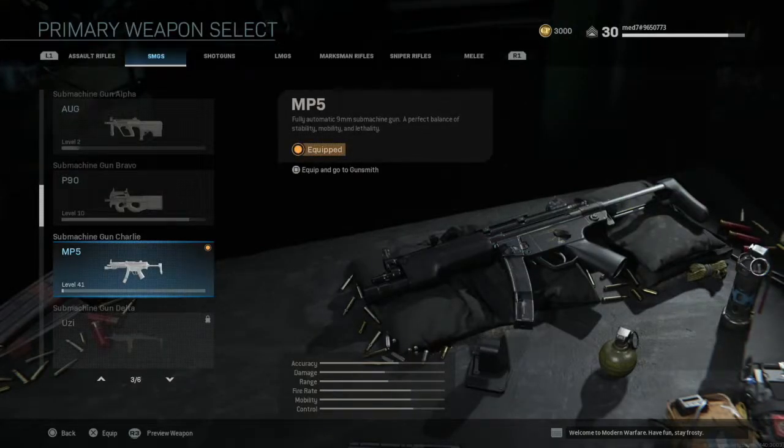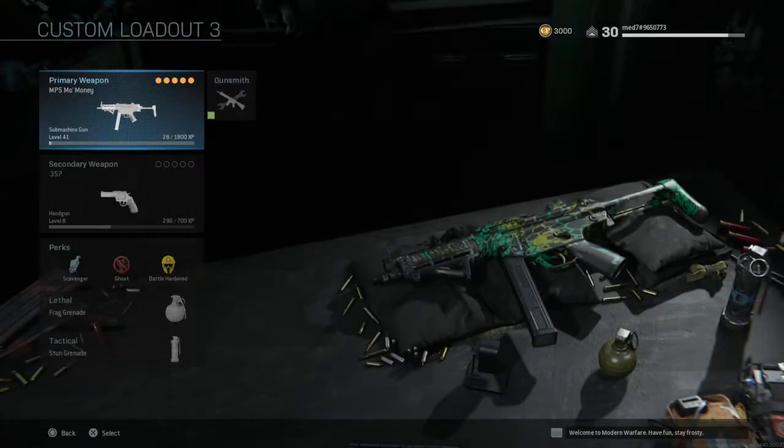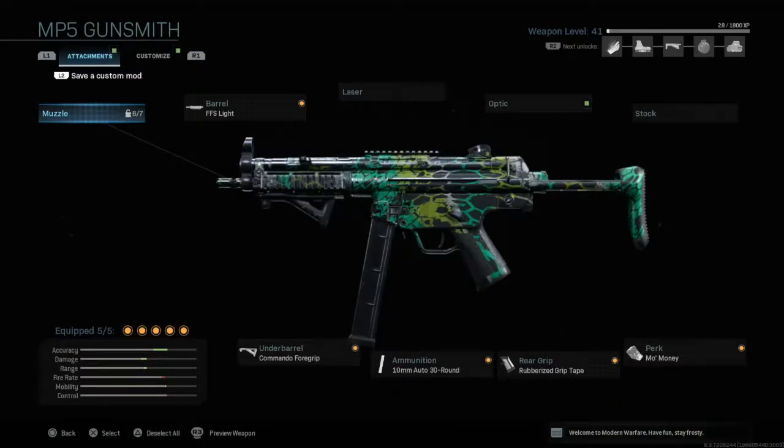Hopping straight into the primary weapon, we have the MP5 — probably the best SMG in this game. I've tried the Uzi, the Bison, the MP7, used them in gunfight, and they are definitely nowhere near as good as this one. Hopping straight into the attachments.